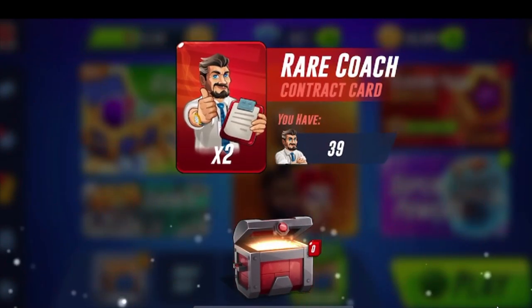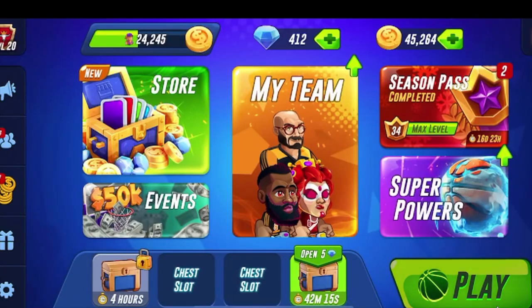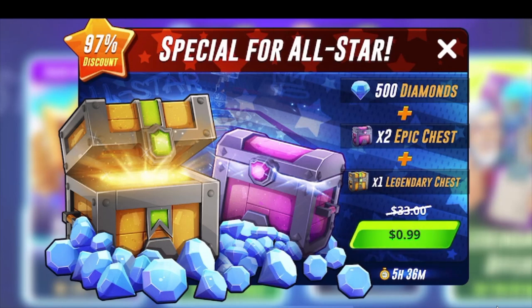Got a rare coach contract right there. I'm going to go ahead and purchase one of the special offers, which is this one right here — 99 cents for two epic chests and a legendary chest. So I'm actually going to buy this right now. I'll bring you guys back in like one second.